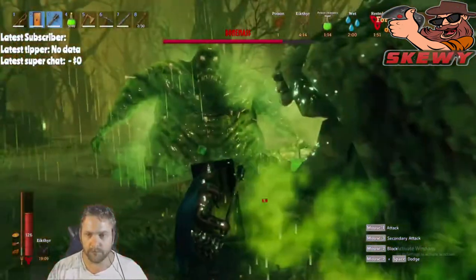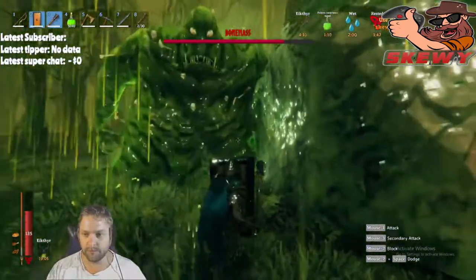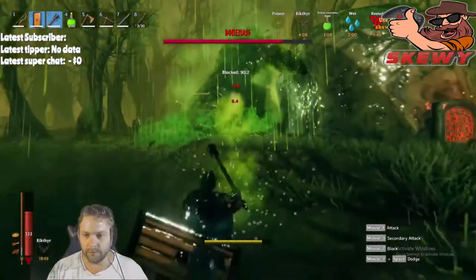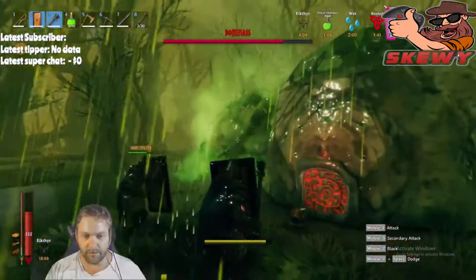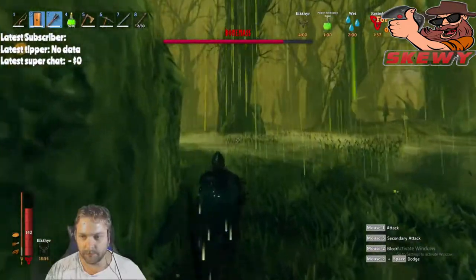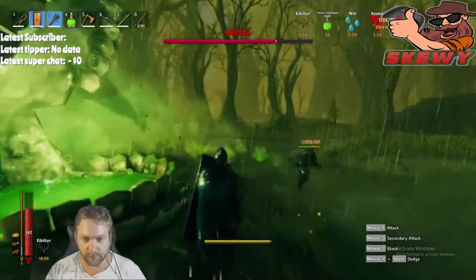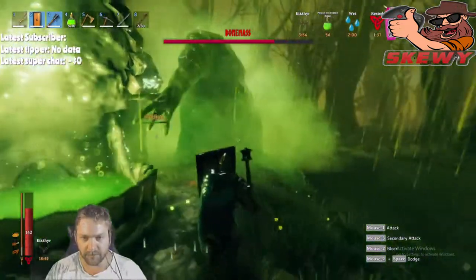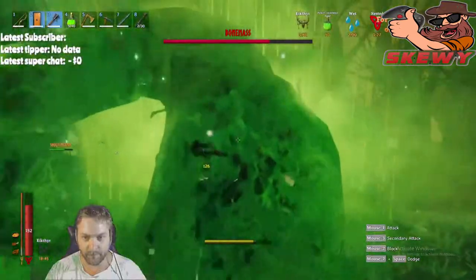I'd recommend killing him a couple of times just to get extra wishbones in case you die in the mountains - it happens, it's Valheim. Killing this guy will also progress the attacks on your base, so you'll no longer just get swamp creatures attacking; you'll go back to random enemies or maybe even the fourth boss's attack phases, which I can only assume are drakes.